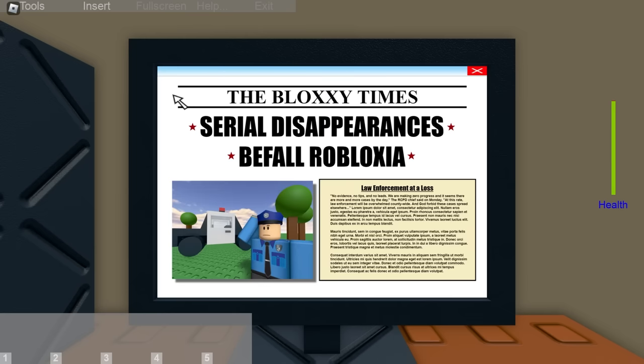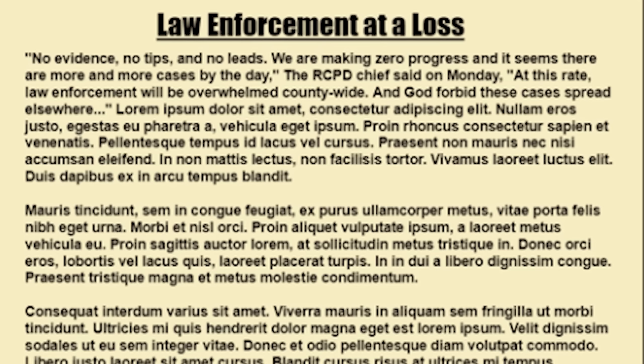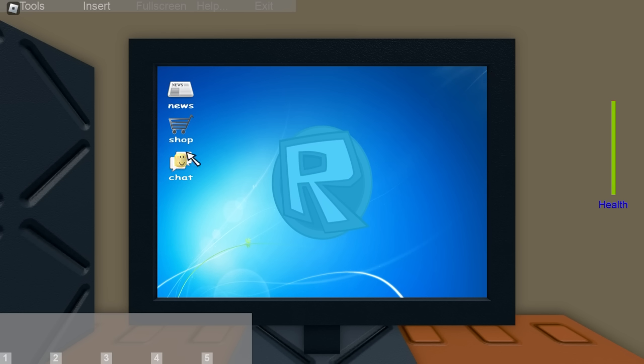On day three, things are getting more tense. On the news, there's a report about several disappearances in Robloxia with no evidence, leads, or tips to assist the police. 'Serial disappearances before Robloxia. No evidence, no tips, and no leads. We're making zero progress, and it seems there are more and more cases by the day,' said the RCPD chief on Monday. 'At this rate, law enforcement will be overwhelmed, and God forbid these cases spread elsewhere.' They seem pretty worried about these random disappearances with people just vanishing without a trace.